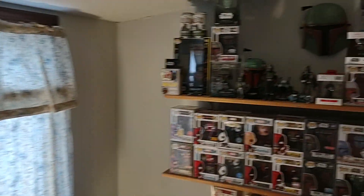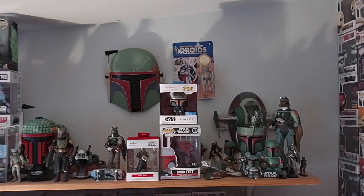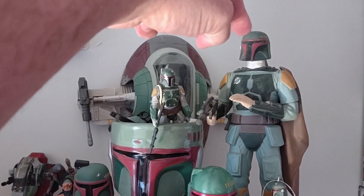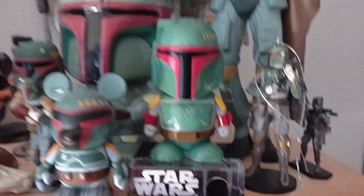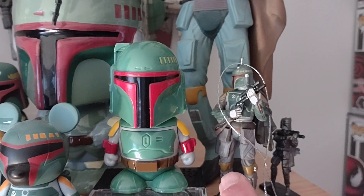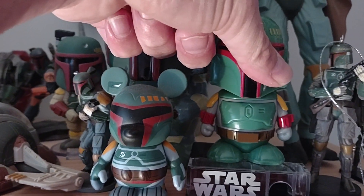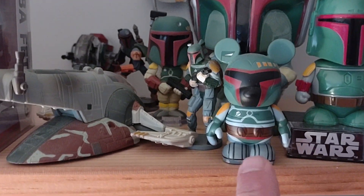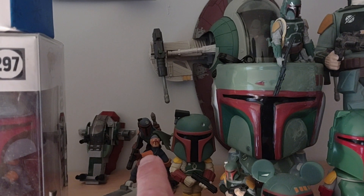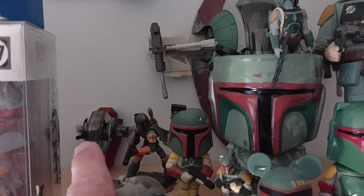One shelf is just all Boba Fett stuff. If you're old enough, you'll remember the little Applause PVC vinyls. I don't remember where I got that thing — it's an ornament. That's one of those little candy things. I don't remember how this works. On the final nations, on the goblets, soda back there, an affinity, the little mini Slave I — sorry, I refuse to call it the Boba Fett starship.